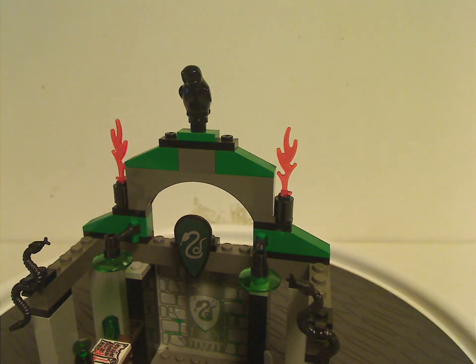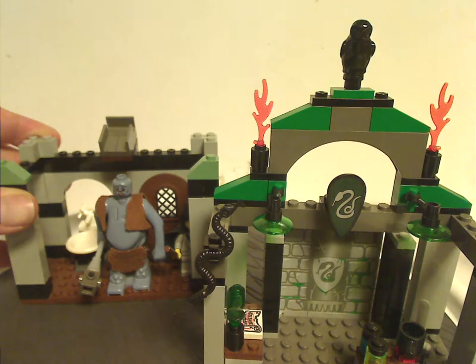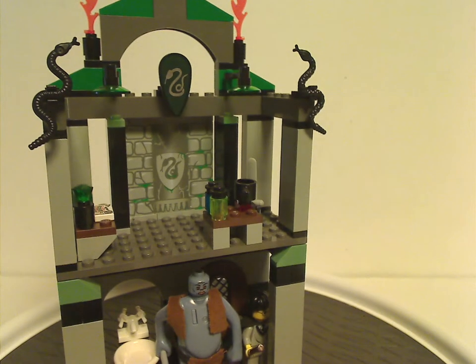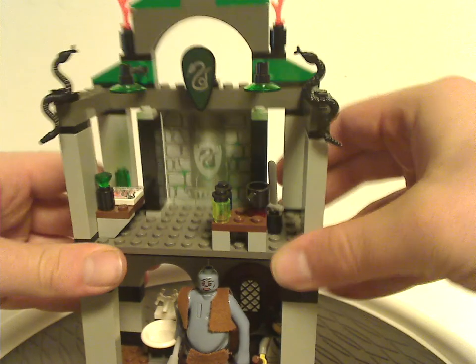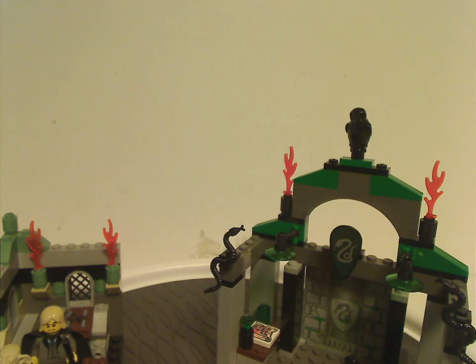Also, what they intended you to do is get out the Troll on the Loose set, and you're supposed to put it on top — basically you break this top archway off, break the attachment off of it, and stack it on top of that. Like so. It wasn't much, but at least it does provide a good parts pack for some Slytherin stuff.